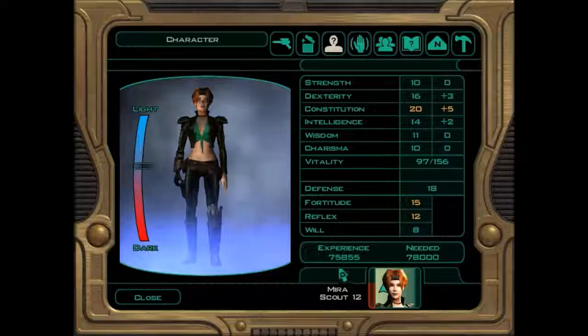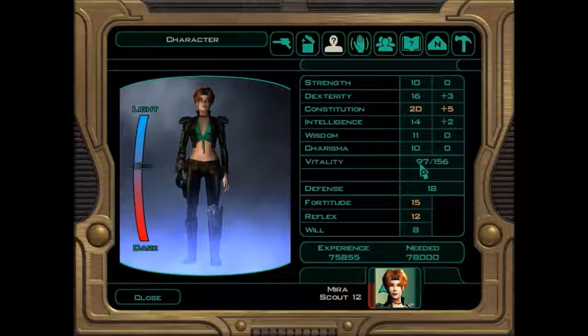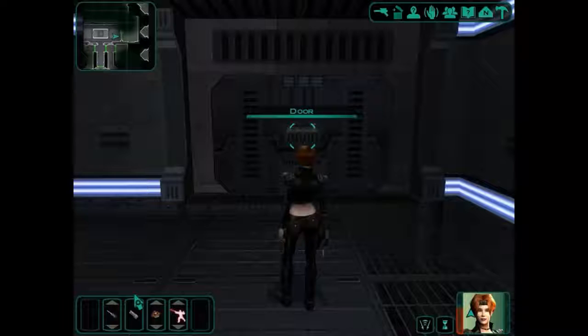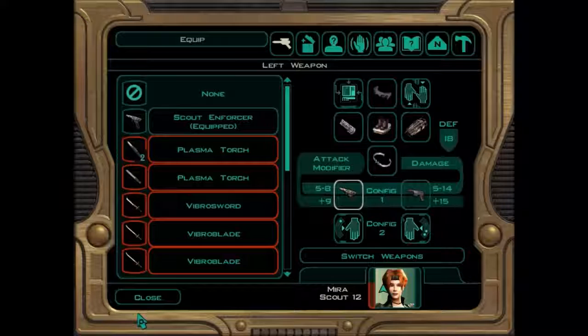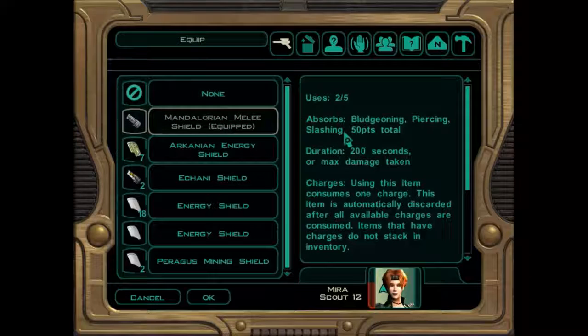How are we doing here? 97 of 156 Vitality. The Mandalorian melee shield has got two more uses left, and once that is finished, we've got no more melee shields. I want to hang on to that for as long as we can.